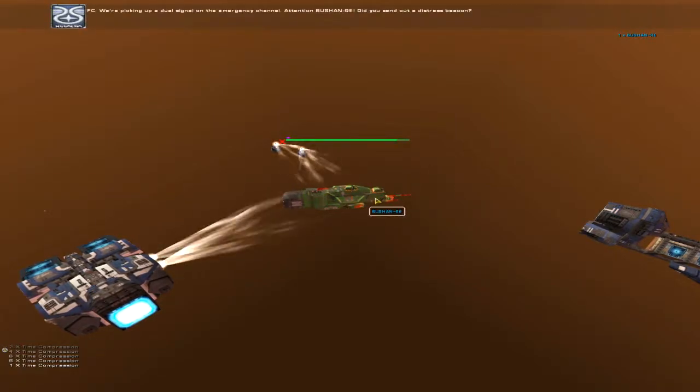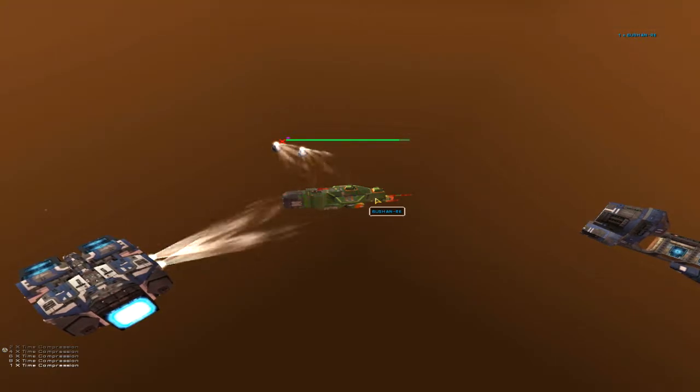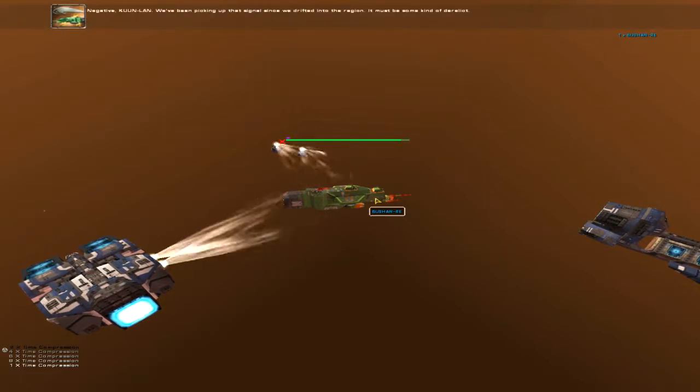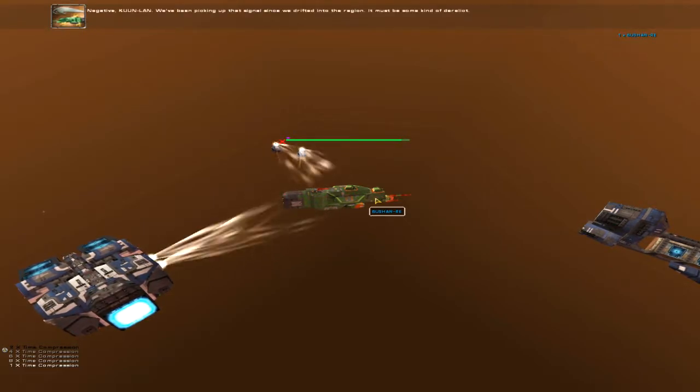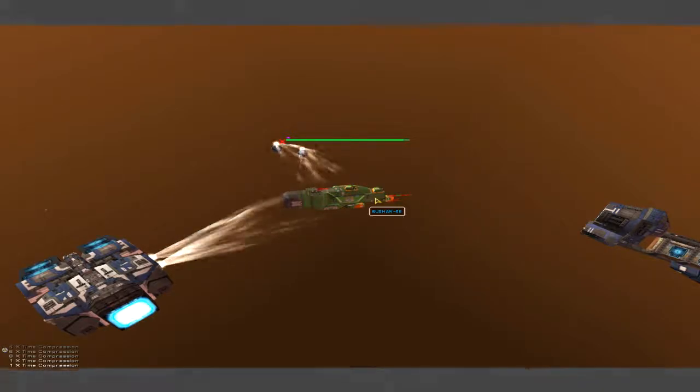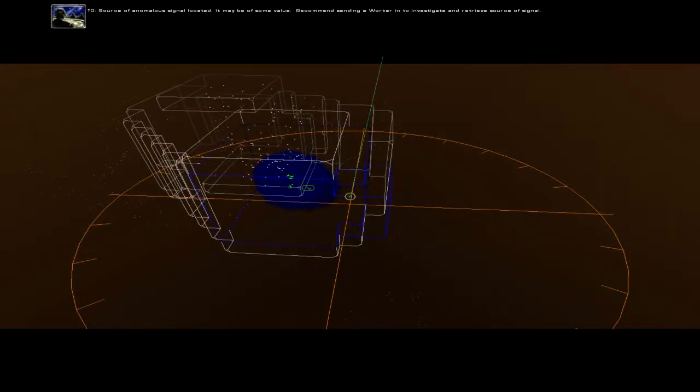We're picking up a dual signal on the emergency channel. Attention Bouchon Ray — did you send out our distress beacon? Negative, Coon Lion. We've been picking up that signal since we drifted into the region — it must be some kind of derelict. Source of anomalous signal located. It may be of some value. Recommend sending a worker in to investigate and retrieve the source of signal.